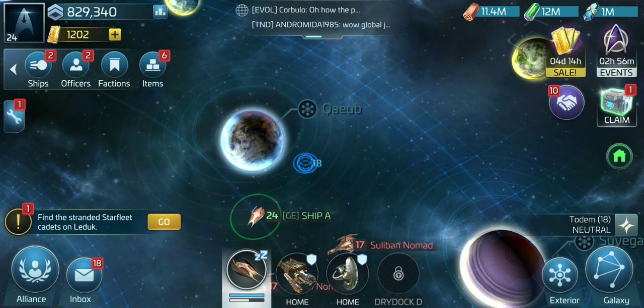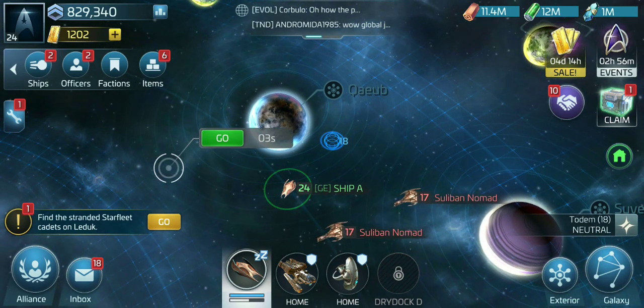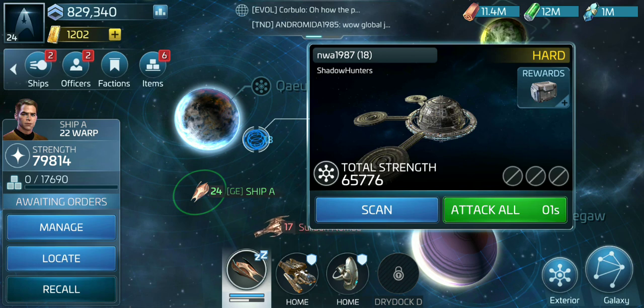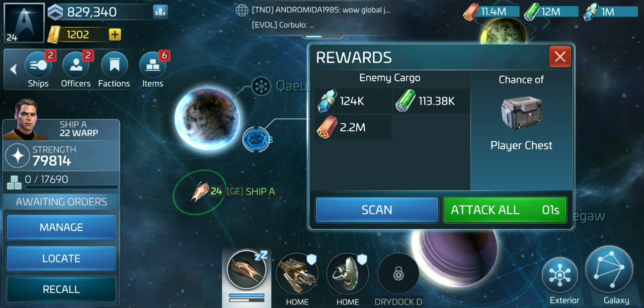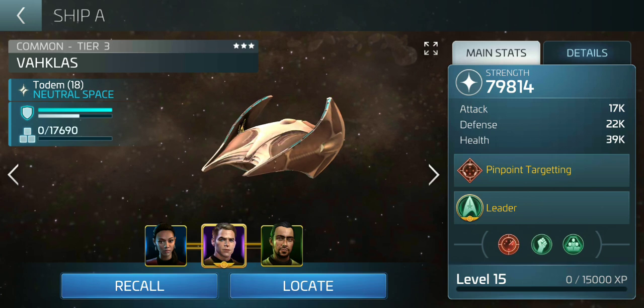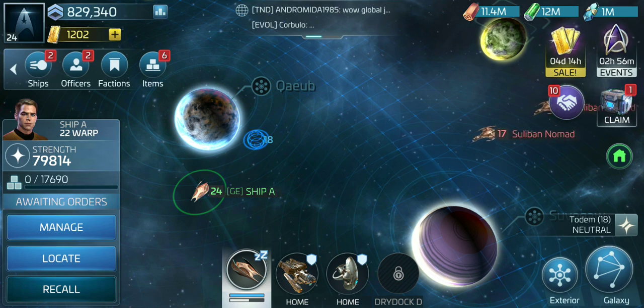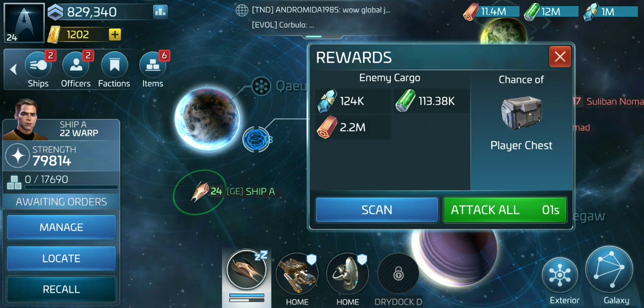I'm going to show you how to raid a base efficiently. At my power level I can successfully hit 100k defense bases without healing my ships for multiple hits. This base is kind of weak — I already attacked it once and popped the five-minute protection shield. He's got quite a bit of parsteel which I need, but you don't want to keep hitting it over and over again with your attacking ships. The cargo is only 17k, so every time I hit it I'm only taking a percentage of those resources.